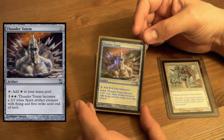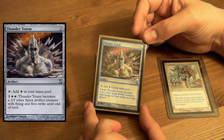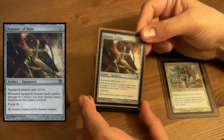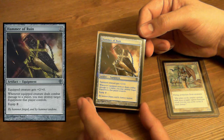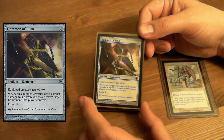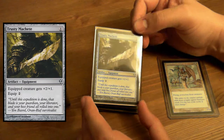Thunder Totem — this can also become a creature, and this one gets flying. Or you can use it to add one white mana to your mana pool. Hammer of Ruin — equipped creature gets +2/+0. Whenever the equipped creature deals combat damage to a player, you may destroy target equipment that player controls. Yikes — don't let anybody steal that from you.